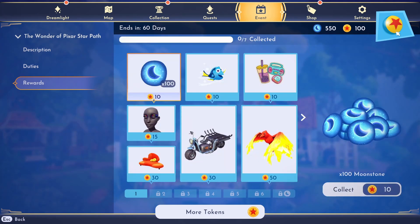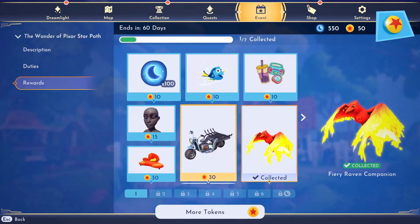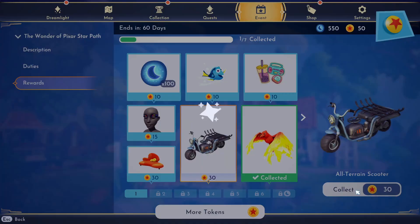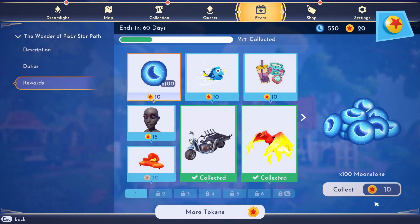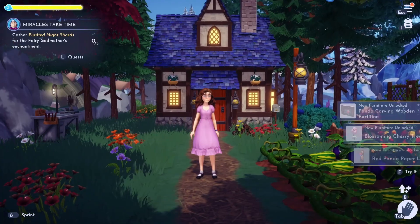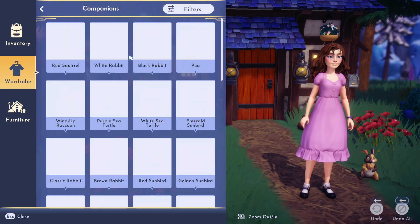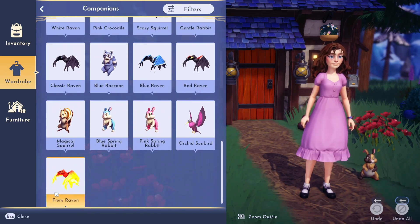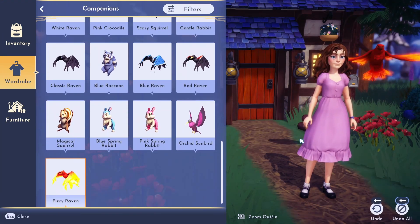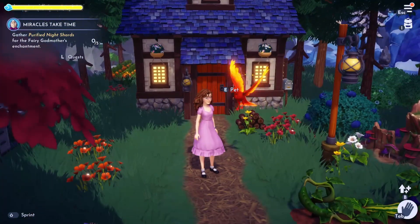I'm gonna spend my 100 tokens and buy the fiery raven right away. I'm also gonna buy this scooter to see what it looks like. Let's see how all of this looks in game — I'll tell you if it's worth it. First the raven. I already know it's gonna be fabulous. It looks a lot like a phoenix actually, but it is very cute. I am happy with my purchase. I definitely think that was worth it to activate the premium star path.